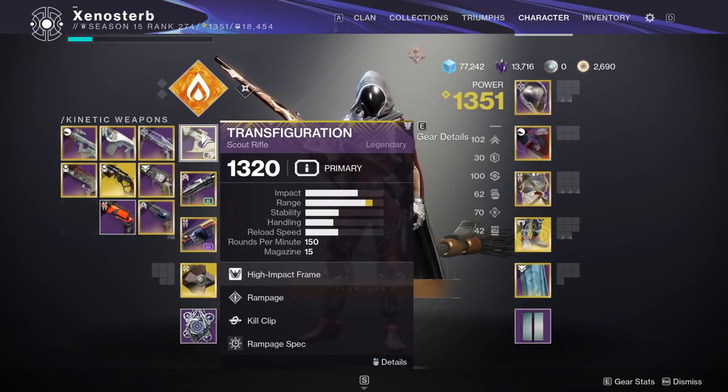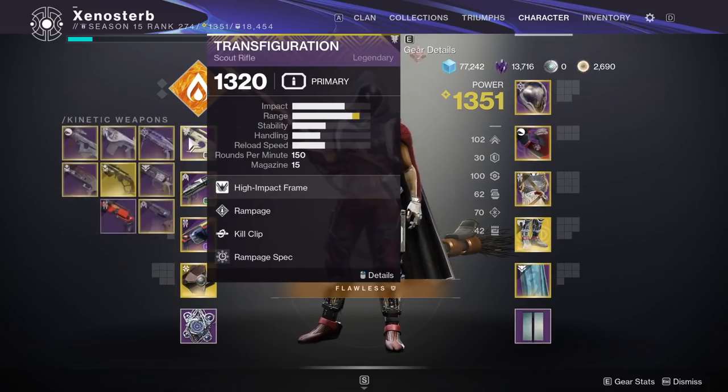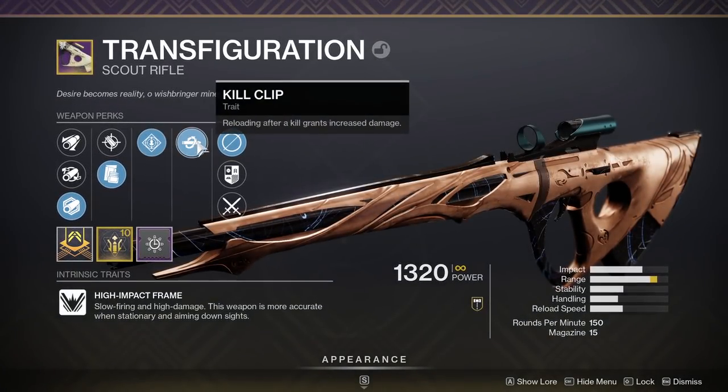It is a scout rifle, and I think it's the only scout rifle that I could two-tap. I could be wrong. Obviously there are some that you could sit in an empowering rift with, but that's kind of cheating. I'm saying with the gun itself, no mods or anything, just the gun — this is probably the only one you could two-tap with.